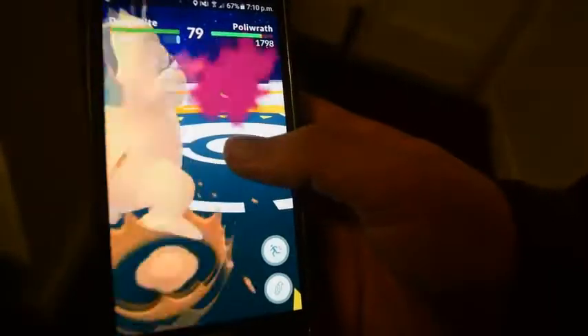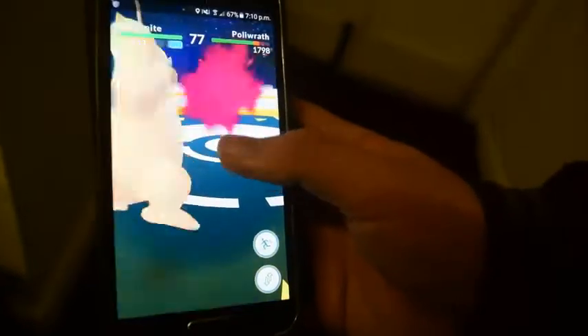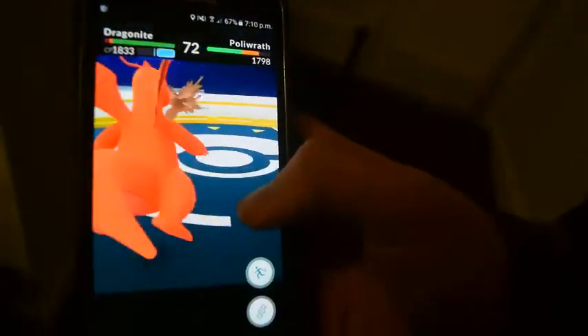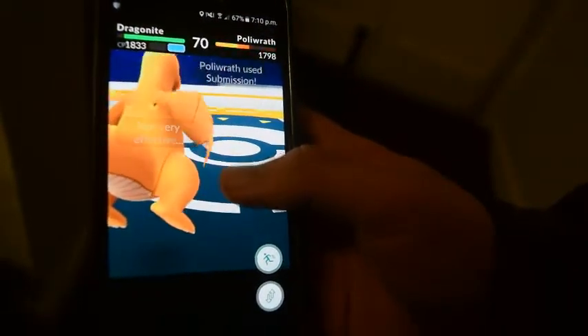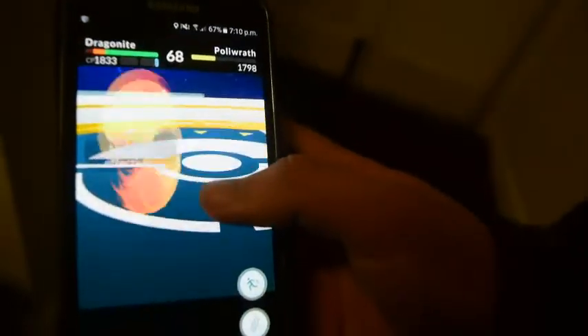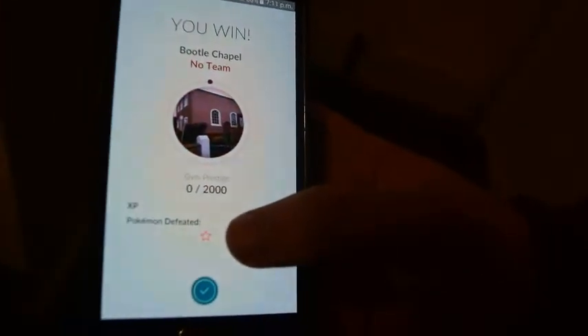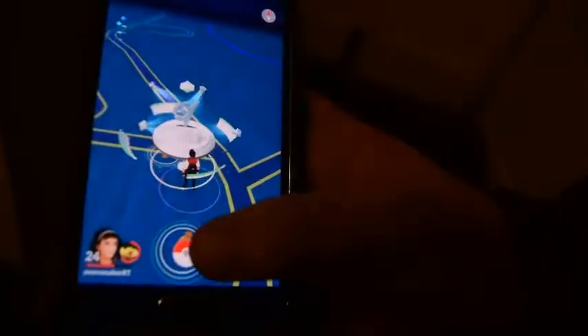Alright, let's try and knock it out as Ditto - I really doubt I can. Nope, I cannot. Dragonite, avenge my Ditto - breathe on it! Unfortunately, I just realized Polywrath's turned invisible. Man, Ditto really did a number on it. And there we have it, we've knocked out the gym! Just give me a sec to re-heal Ditto and put it into the gym.